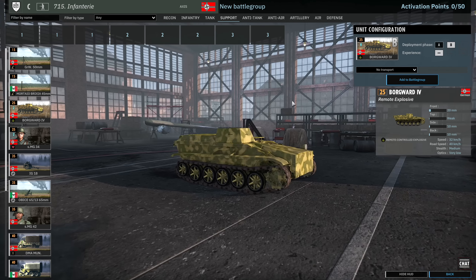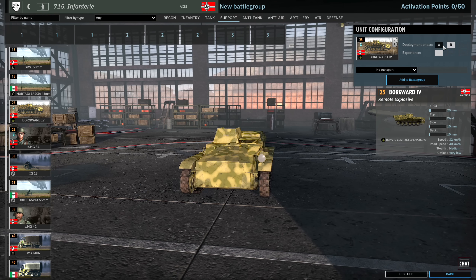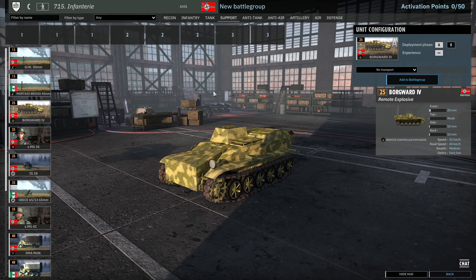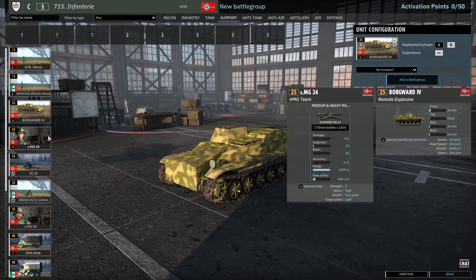Then we have the Borgward. The Borgward is a remote-controlled explosive — basically you drive it to the enemy, press the detonate button and it explodes. You get 4 in A and 8 in B. There are actually two cards of this in the division, which is quite interesting. Do bear in mind they will friendly fire, so be careful.